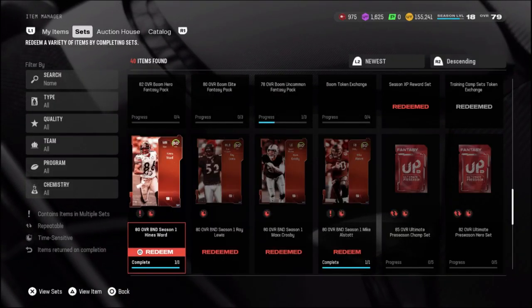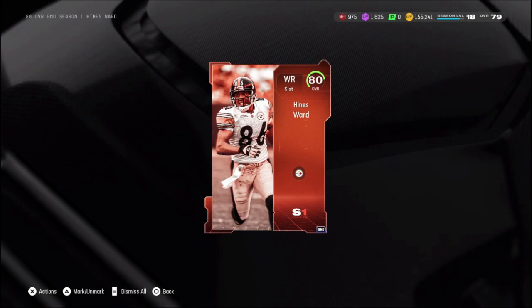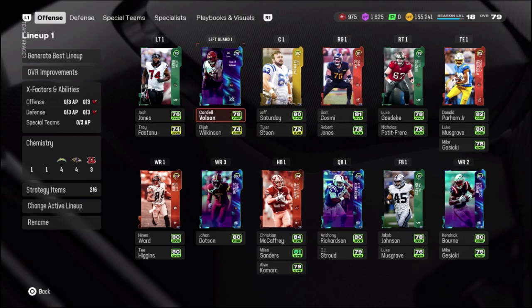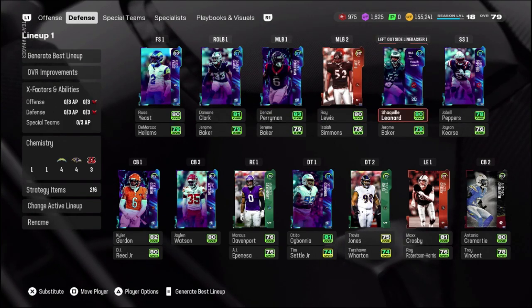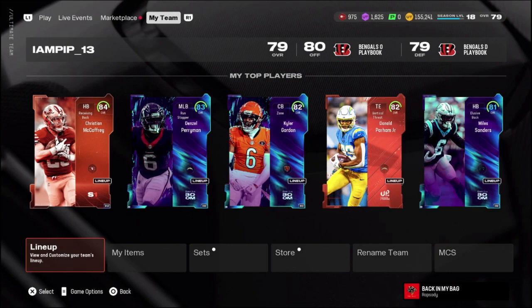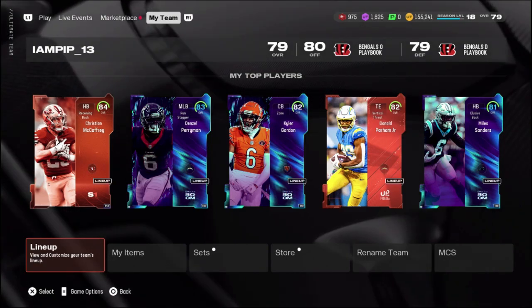Before we leave, we can go ahead and get this Heinz Ward 80 overall. I don't think he's going to start for us — honestly, he might start. We will be able to upgrade these Season 1 players with Season 1 tickets, so we might get them up to like an 85 overall. Looks like Heinz Ward is actually going to be our wide receiver one. This is the team at the end of episode number three. Around episode five is when I want to start playing our first head-to-head online game. There are still some upgrades to do. That's going to do it for today — hopefully you enjoyed, consider subscribing if you're new, drop a like, and go check out the latest video of day number two. Shout out to the members.